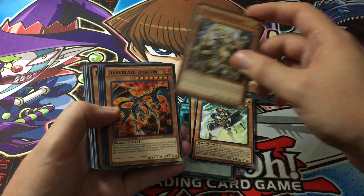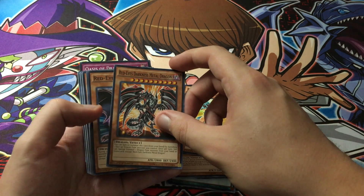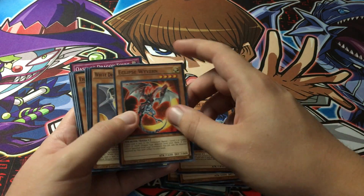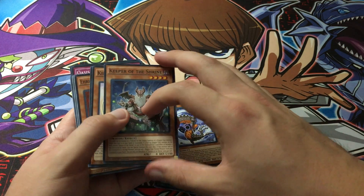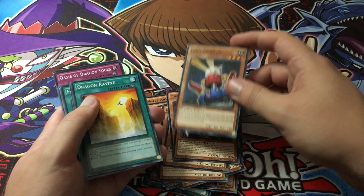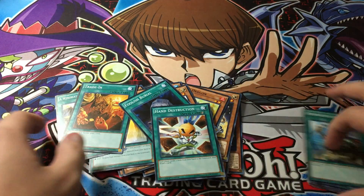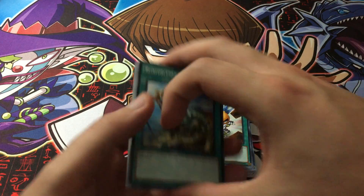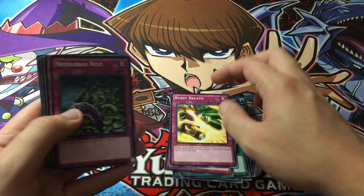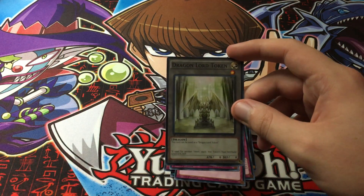I'm not going to name all these, but we do get Felgrand, which is pretty cool — the original. Dark Blaze is a good one. We do have a Red Eyes Darkness Metal Dragon, that's a great reprint, along with Red Eyes Wyvern. Eclipse Dragon — that's a great one too. There's a lot of cards in here I didn't even know were in here: Keeper of the Shrine, Kidmodo Dragon, Jain, and Aaron Raiden. Charge of the Light Brigade, Terraforming, Dragon's Rebirth, Breakthrough Skill, Call of the Haunted, Oasis of Dragon Souls, and then we have a Dragon Lord token card.